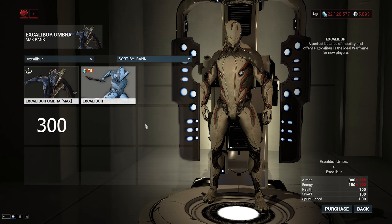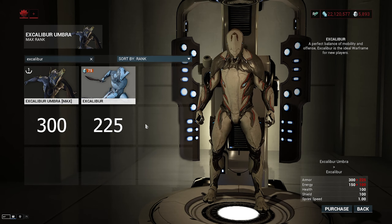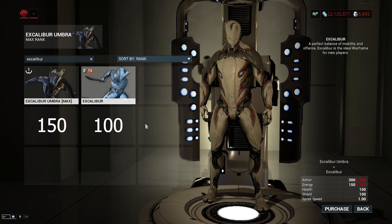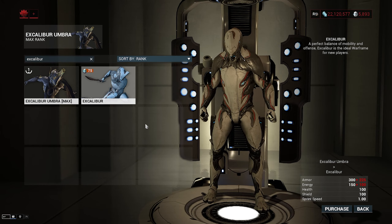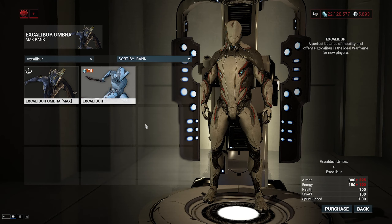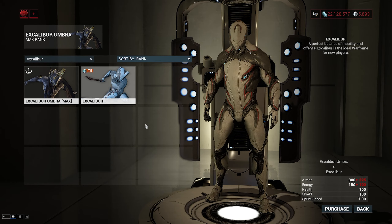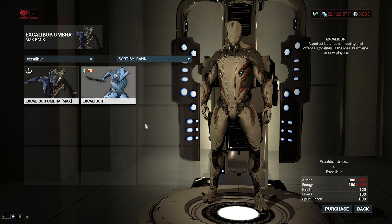Armor is 300 for Umbra and 225 for regular, so you're looking at a 75 point increase for Umbra. In terms of damage reduction, this is 50% and 42.8% respectively. For energy, you're looking at 150 for Umbra and 100 for regular — a 50 point increase puts you at 225 and 150 at max respectively. For health and shield, you're looking at a base 100 for both, putting you at 300 at max. Sprint speed is stock 1.0 for each. Overall, he's pretty stock except for his armor, which is pretty high — being at such high armor gives him an advantage since he is melee-focused.